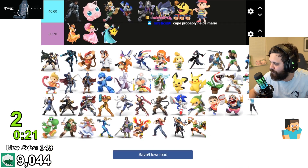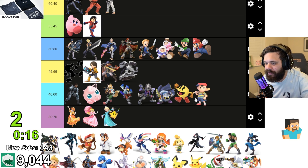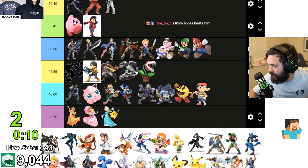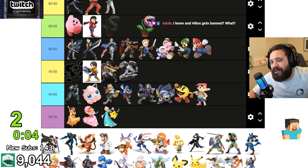I'll probably put the plumbers as even. Ness and Lucas — Ness now has buffs, I think Ness beats Steve. You can stay away and force Steve to come in; when he's trying to run away and gather all his resources it's probably going to wreck him.